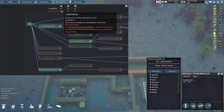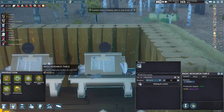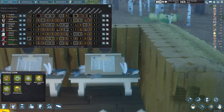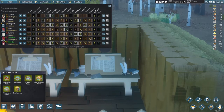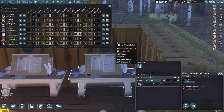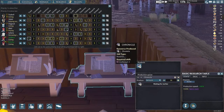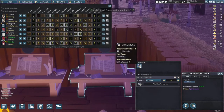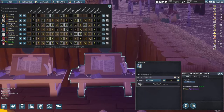Research depends on how many chronicles you have — mine are seriously hurting right now. Chronicles are made at the basic research table, and in your jobs category under research you'll want to assign someone to do it. My approach is to batch it: I'll set two or three villagers to do nothing but research, bump research priority to one, and shut off their other tasks. They research nonstop until I have enough chronicles for what I want, then I switch them back.